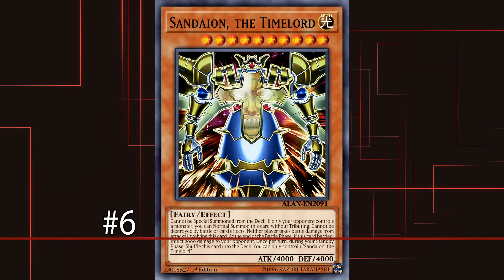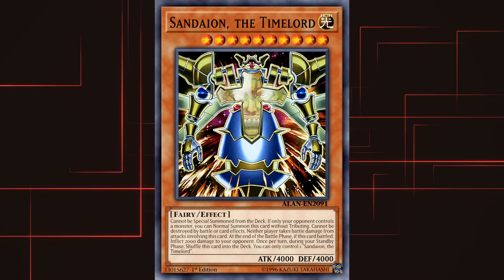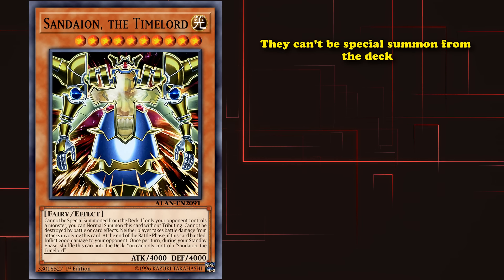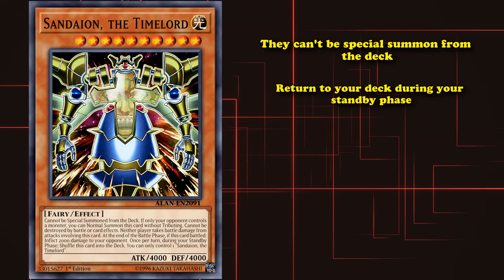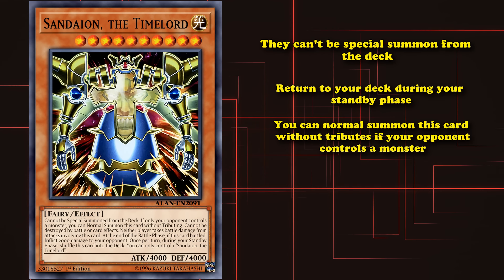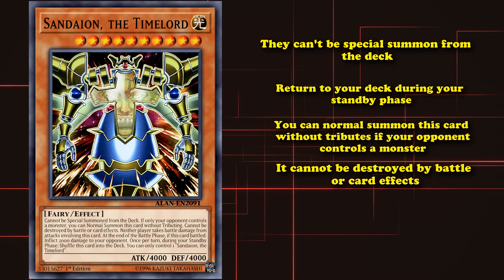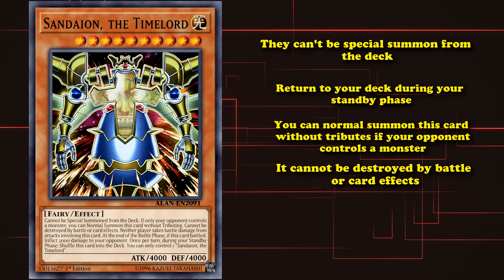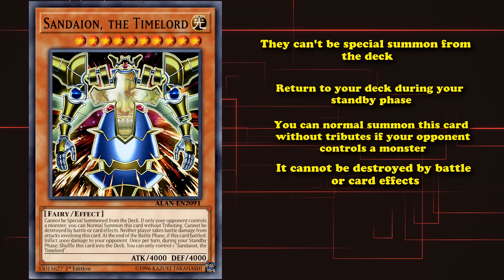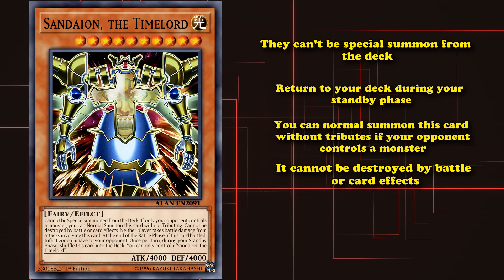And at number 6, we have Sandaion the Timelord. Now, this is a Timelord card, so it shares a lot of the same effects as other Timelords, where they can't be special summoned from the deck, they return to your deck during the standby phase, you can normal summon this card without tributes if your opponent controls a monster, and it cannot be destroyed by battle or card effects. The Timelords also have another unique effect to each of them, and most of them only have zero attack, with Sandaion being unique in that it's one of the few with 4,000 attack, which is why it makes this list.